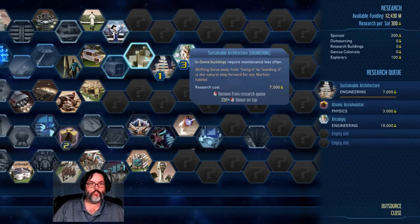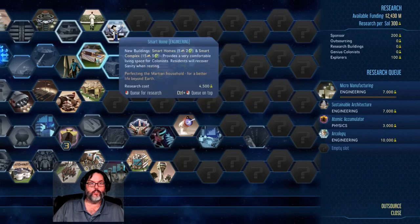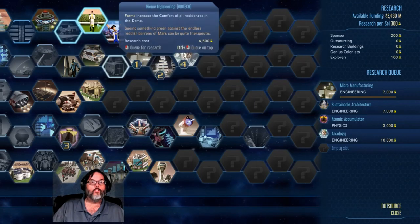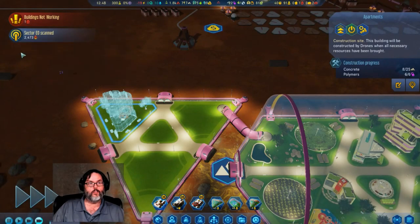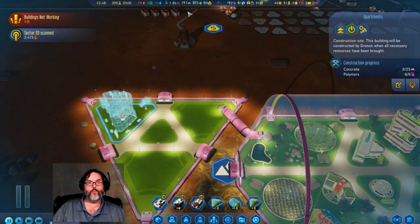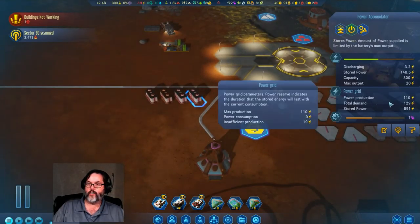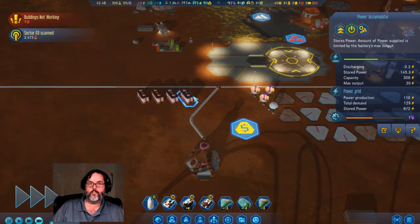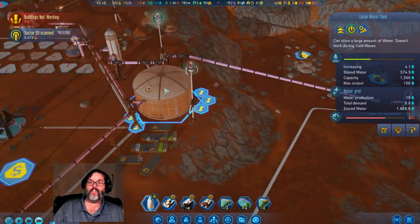I would like the arcology — that's huge, I want that. Let's do that first. Farms — I like that. So that should up all of our... the batteries went from 100 to 200, I think. And the big water tower went up to 1,500 — nice.